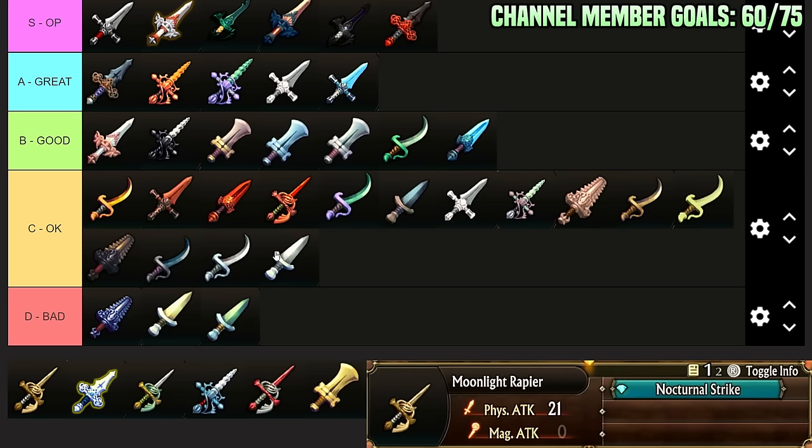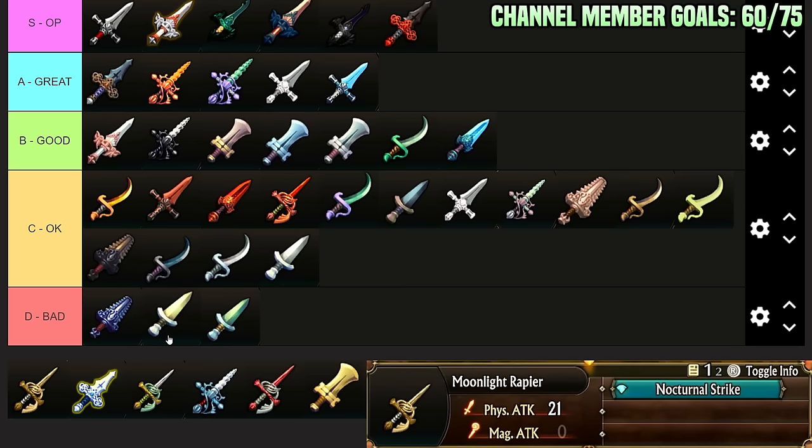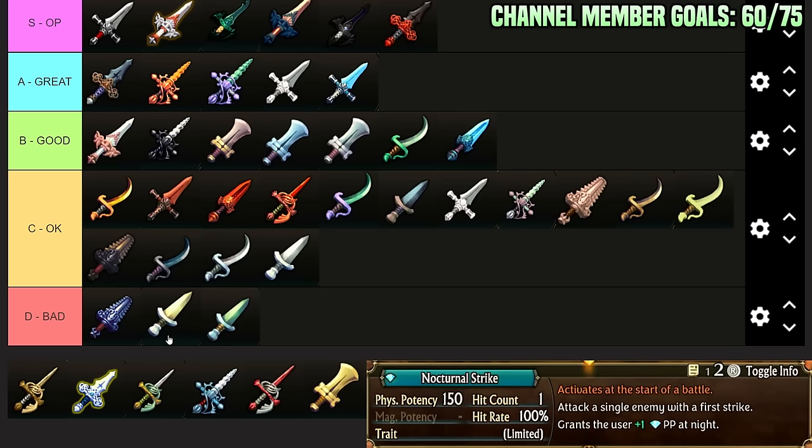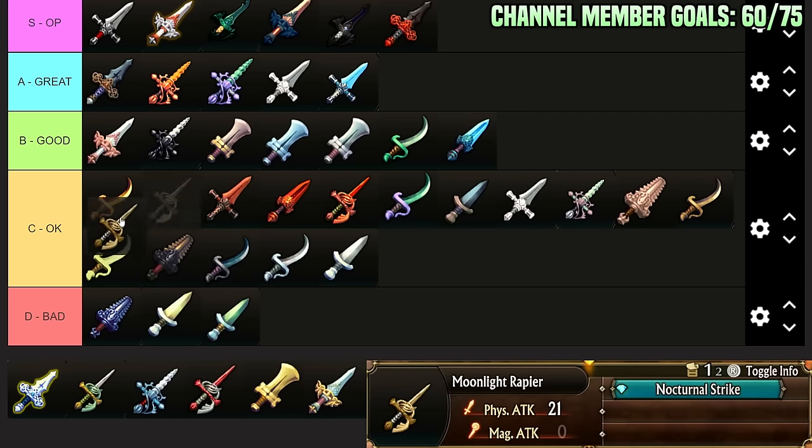Moonlight Rapier: Nocturnal Strike — its stats are fine. You get this in Angel Lands. At the start of battle, attack a single enemy with a first strike; grants the user plus 1 Passive Point at night. I don't think this is good for late game — this is a terrible at-the-start-of-battle effect. There are start-of-battle effects that give Initiative plus 20 to your entire team, or row attacks that do really big damage. So many good start-of-battle effects — this is just not it for endgame. It also has no other stats aside from just damage. C-Tier endgame weapon.